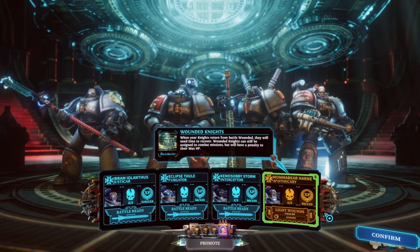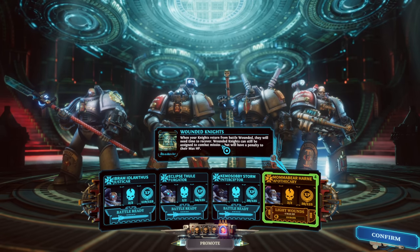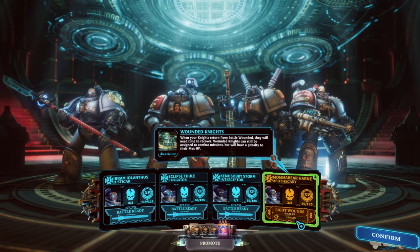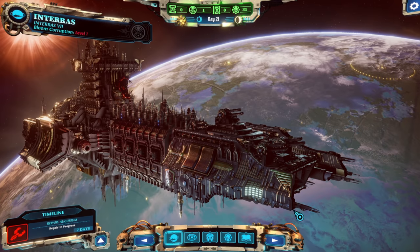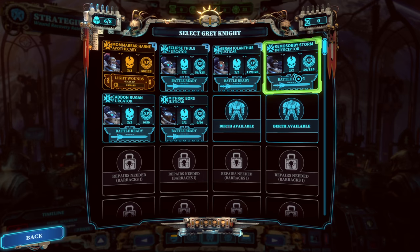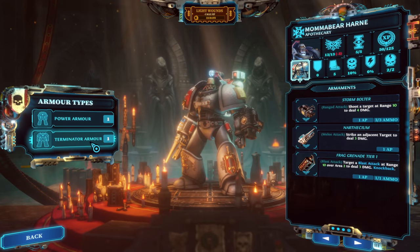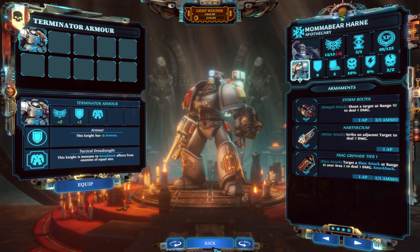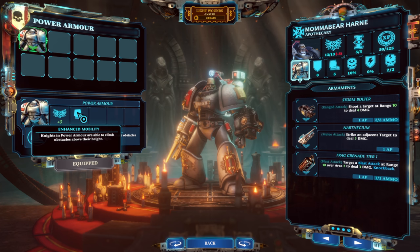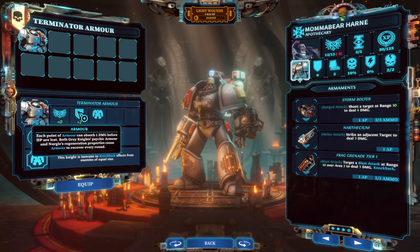So she's going to be out for 23 days! When your knights return wounded they'll need time to recover. Wounded knights can still be assigned to combat missions but will have a penalty to their max HP — minus 3 HP. That's scary. Let's look at the loadout — Terminator armor now. This gives plus two armor and immunity to knockback from enemies of equal size, versus Power Armor which gives enhanced mobility to climb obstacles.